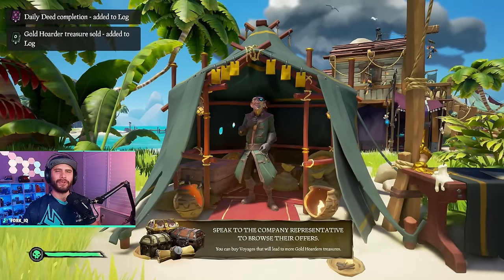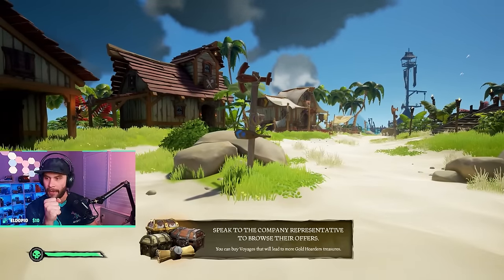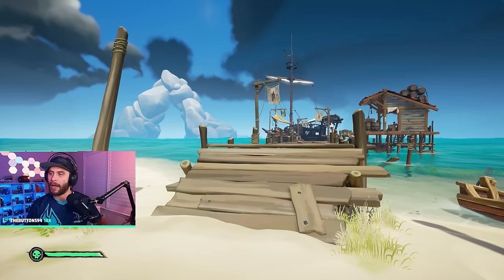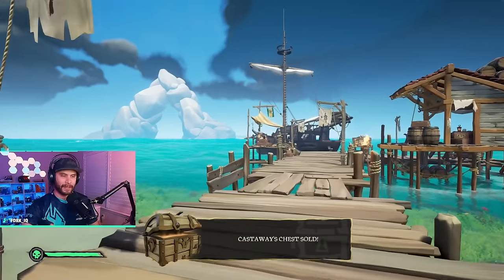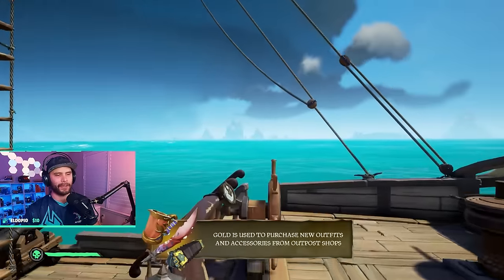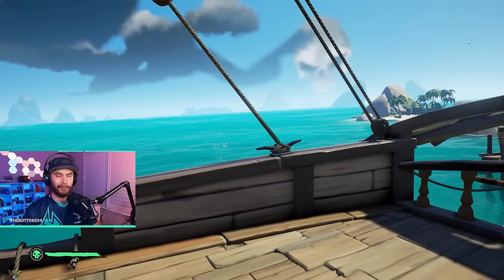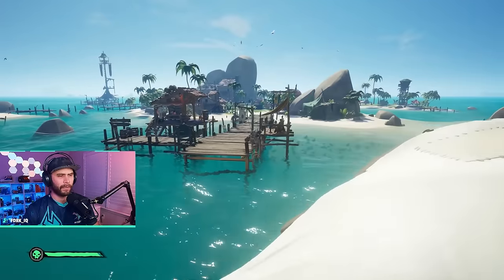Now before we do anything else we're going to take on our first world event. I'm here to teach and guide you in Safer Seas — post any questions in the comments. We're heading to the skull fort. What's cool about the skull fort is you don't need to look at your map — just look at the big skull in the sky and set sail there. You can also purchase more voyages from the trading companies if you want to do more of those.